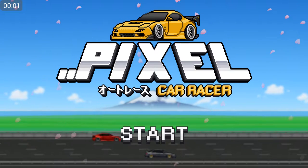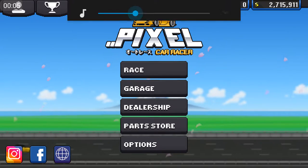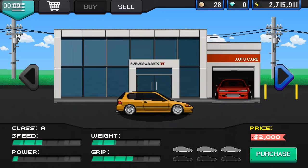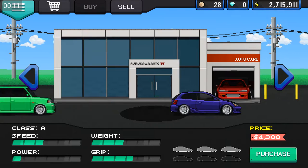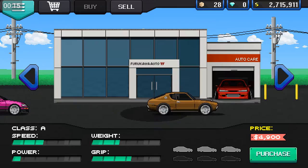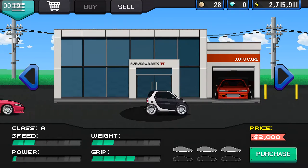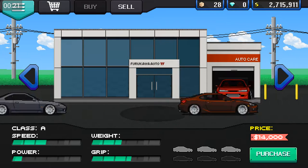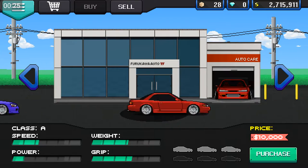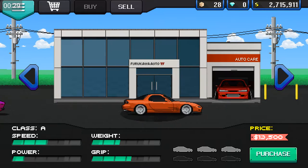Hey guys, today we are going to be customizing the EVO X. I decided I'm going to be upgrading and customizing the EVO X because it's the lightest 4WD car in the game. And I thought, if the Supra is that fast, why not a 4WD monster?